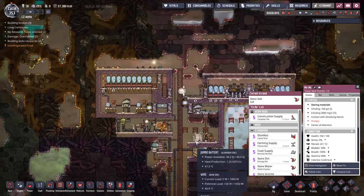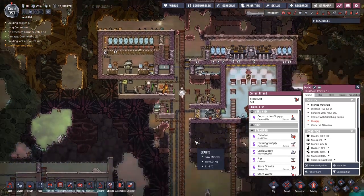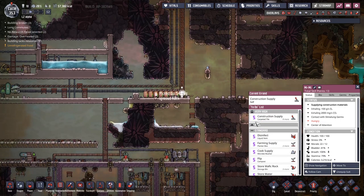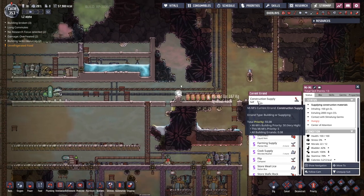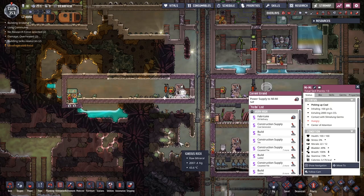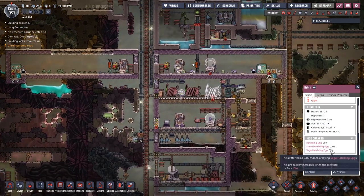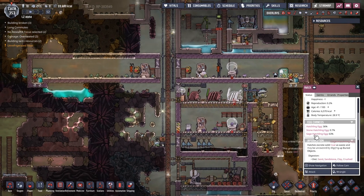Look how much faster she's going now that we've given her the exosuit wearing — beautiful, wonderful, and amazing. She's storing salt and then moving on to a construction. The numbers draw my eye and I ignore the top little title here, which is actually the job she's doing. Another coal delivery — I'm down. So whilst we're here, I'd like to talk about the hatches over here. You can see that they are producing sage hatchling eggs at quite an accelerated rate. This is actually because we've been feeding them dirt.